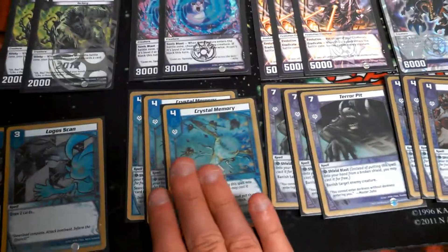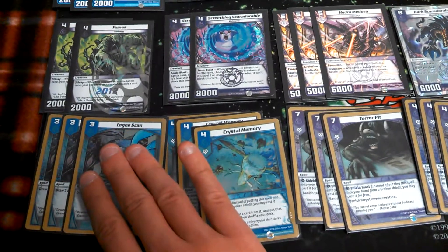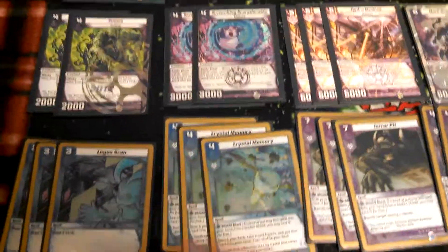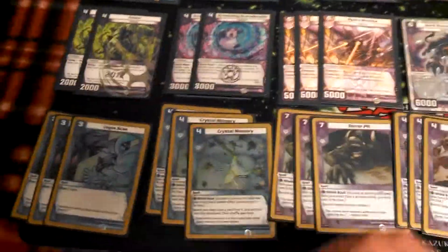On to Crystal Memory. I chose Crystal Memory over something like Spy Mission because I like to just fetch the cards that I need — I don't want to keep digging for them. It's cheap, it's good, it gets you your stuff. Turn 4, I need the Hydra Medusa next turn? I've got it. Or I need Emperor Neuron because you broke a shield? There it is. Or I need to get rid of something? Here's my Death Smoke. It just gets you whatever you need.